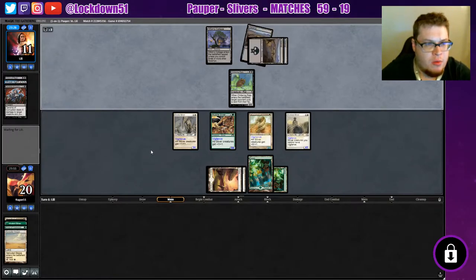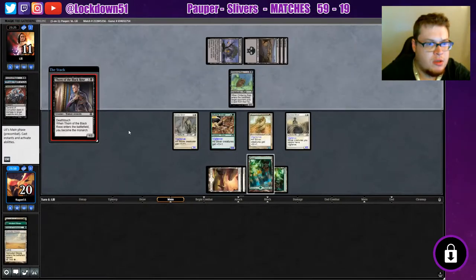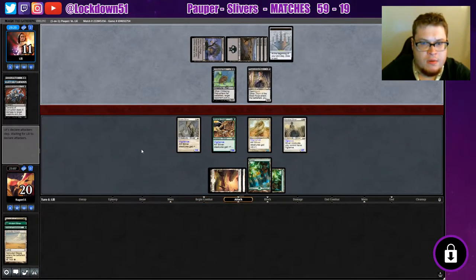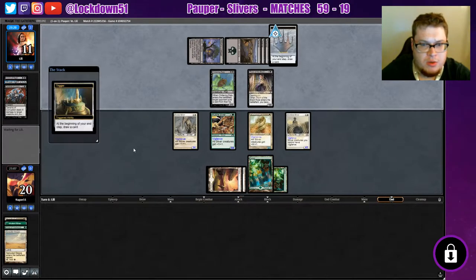I'm sure Gary will be coming soon. This gives deathtouch and you become the Monarch — interesting. We need to get rid of that; it's gonna make it a pain in the butt to attack in.